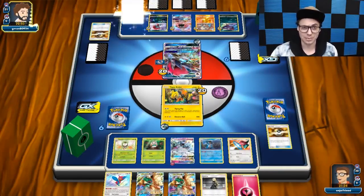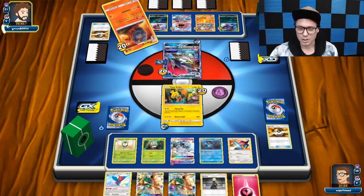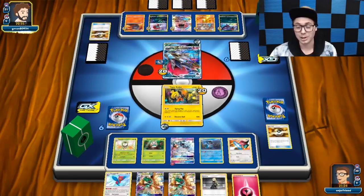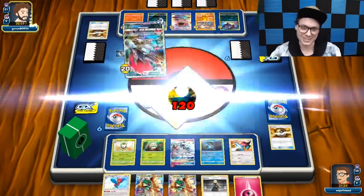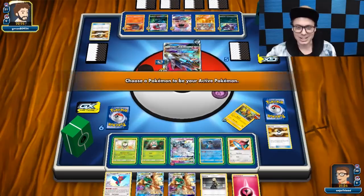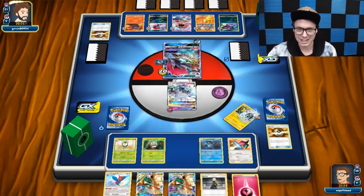My opponent is setting up very well — he's got the Magcargo in play, Zoroark in the active, and should be able to just take a knockout on this Tapu Koko. But the question is, is he going to go for the Lycanroc play on any of my bench Pokemon? Taking out Dartrix is definitely valid, but the problem is that if he knocks out my Dartrix he just leaves that Tapu Koko out in the active, which is not something he wants.